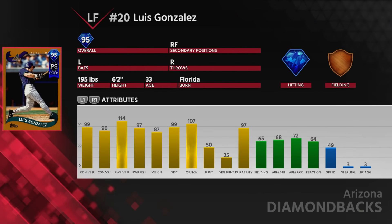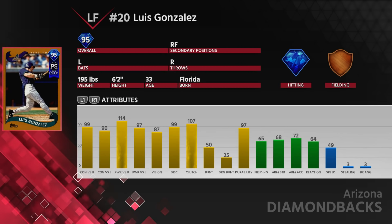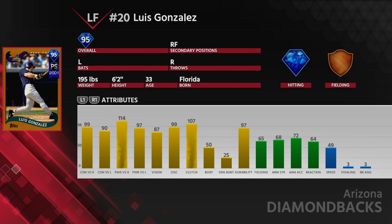First, we have a 95 Luis Gonzalez. He looks really good. Lefty bat, of course we need a lot of those. The defense is not the best, but stick him in left field — he's going to do a fine job. 50 speed as well, definitely workable. But the hitting is really the key thing about Luis Gonzalez. 99 and 90 contact, 114 and 97 power, 87 vision as well. This card looks to be a monster, a really really good hitter.